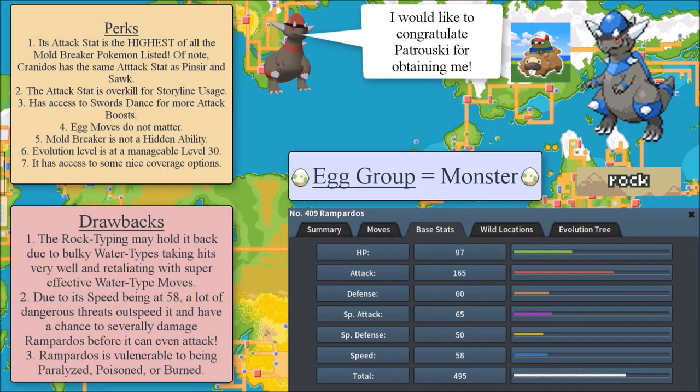The next Pokemon is Rampardos! What is the benefit of Rampardos? Its attack stat is the highest of all the Mold Breaker Pokemon listed. Of note, Rampardos' pre-evolution Cranidos has the exact same base attack, which is actually nice. Rampardos has a 165 attack stat — that's really brutal. You can knock out a fair amount of Pokemon with Rampardos.